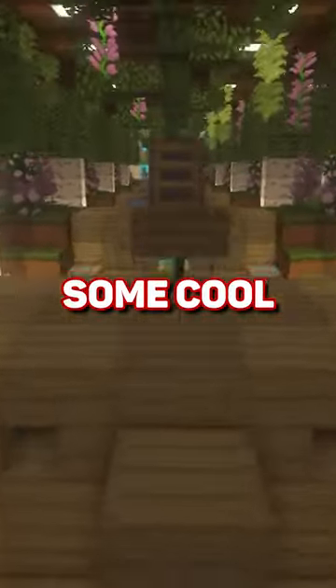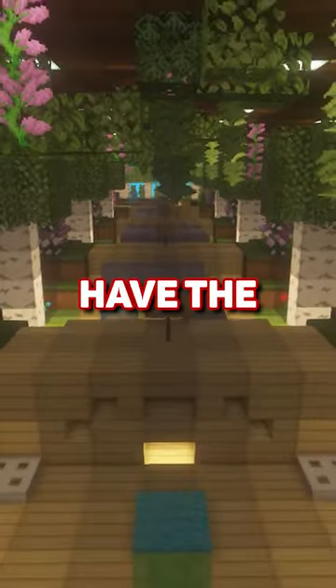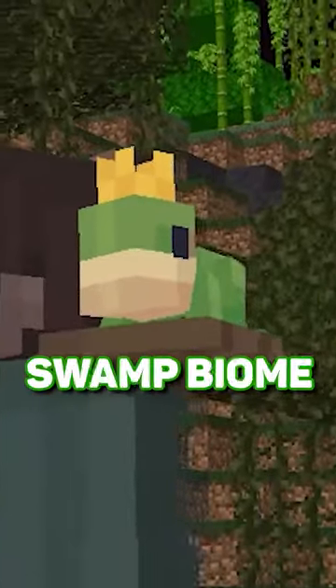Ever seen our pets do some crazy animations? Lunar Client implemented some cool Easter eggs for each of our pets. If you have the frog pet, you'll see it wearing a little crown on its head whenever you're in a swamp biome.